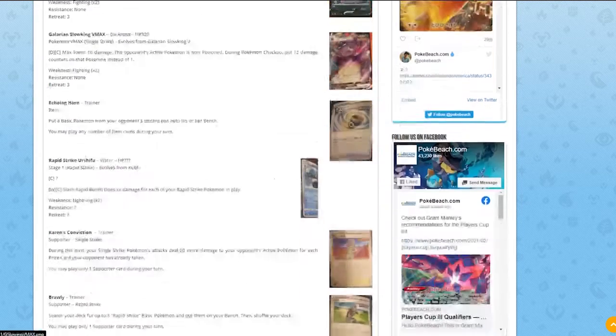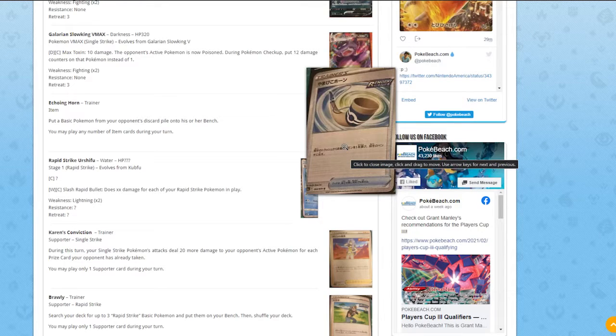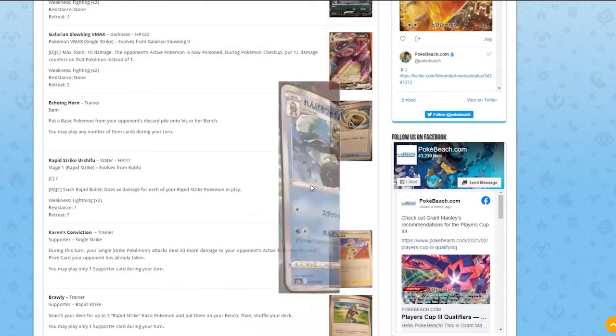Next is a new item card — Echoing Horn, a Rapid Strike style item. It says: put a Basic Pokémon from your opponent's discard pile onto their Bench. That's actually not bad, because you can mess up their setup. Combined with Boss's Orders, you can grab a weak Pokémon onto their Bench and knock it out easily. It also synergizes well with the Rapid Strike Urshifu VMAX spreading damage attack.